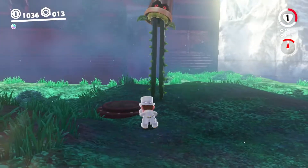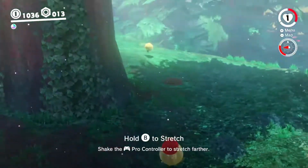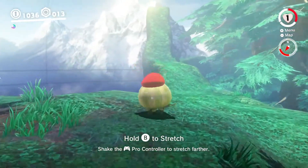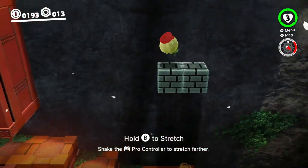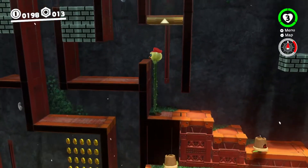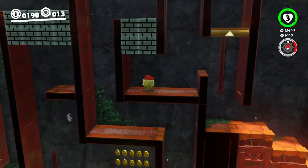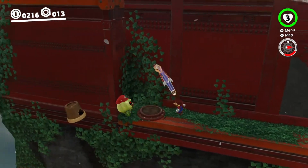At number 10 on the list, we have the Uproot. Uproots are little bulb things with long, spiky legs. What makes this capture interesting is that the legs of an Uproot can stretch out really far, allowing you to reach high platforms, break open nuts, and even push platforms to the height you need to use them at. Uproots are one of Super Mario Odyssey's truly original enemies, and they're a really clever concept. However, while the Uproot controls fine, it's not particularly enjoyable to use, which is why it's not any higher on the list.